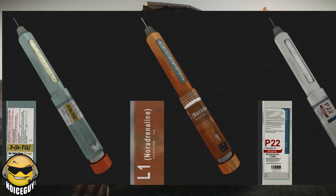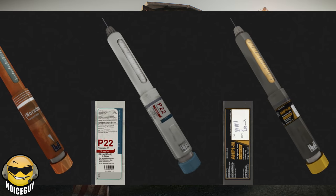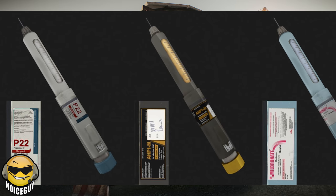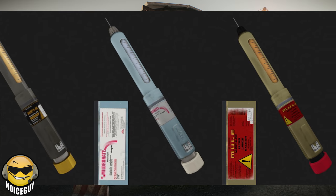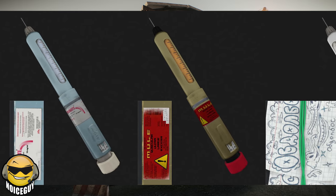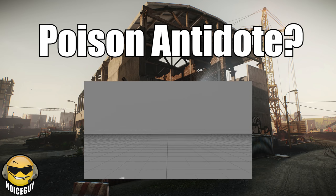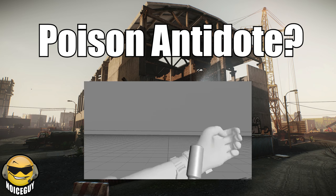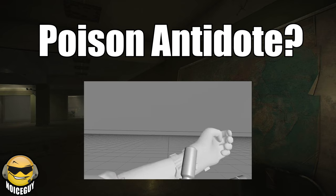The new stims and injectors we are getting from the work-in-progress shots of the new shoreline scav boss hint at other quick solutions to wounds as well, but we'll have to wait and see what they do. The shoreline scav boss coming with patch 12.7 has his own set of exclusive stims, including acid, so that's a thing. And of all of these work-in-progress shots between all of the new stims and injectors that we're seeing, I'm going to have to assume that the antidote for the cultists are going to be mixed in here somewhere as well.